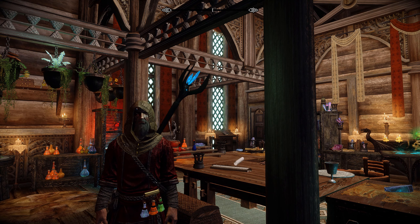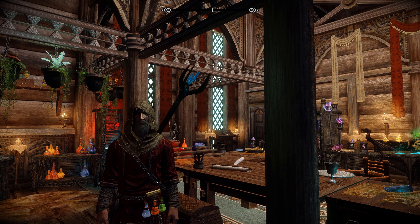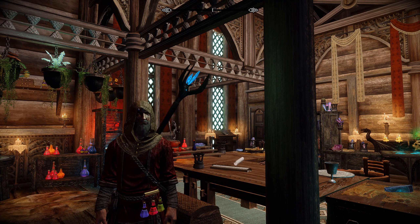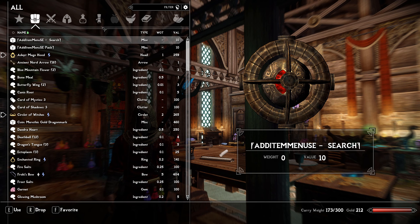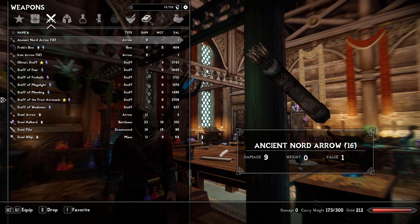Hey guys, what's up, it's Rexxus and we're back in our let's play Elysium Remastered series where we only use staff scrolls, spells and robes on master difficulty. Last time we had cleared Forgotten Lore and actually gotten Olivia's staff, which is pretty awesome — it's a wall of fire, basically a fire spray firewall staff. That'll come in handy.